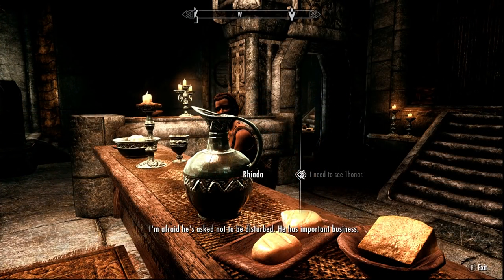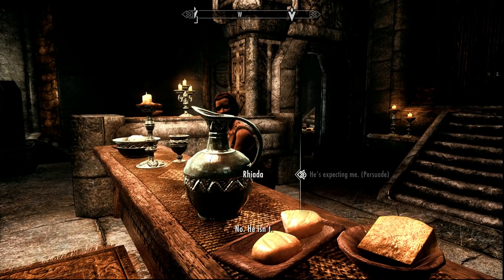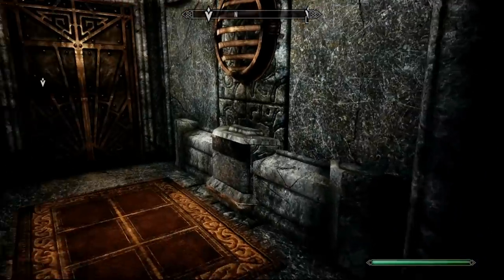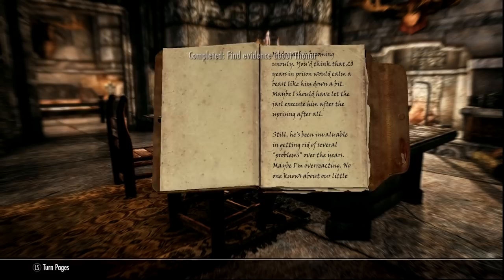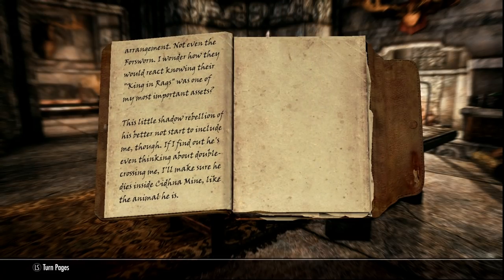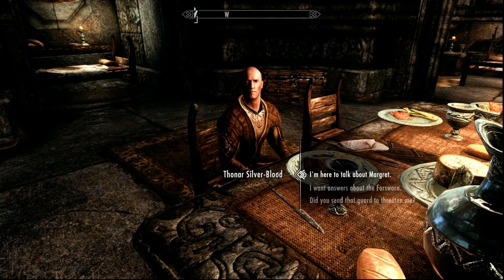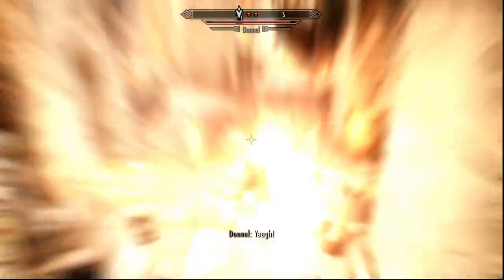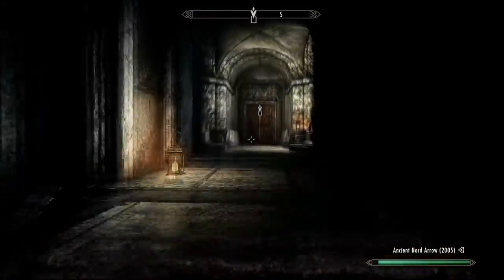There are two ways to approach this — one avoids conflict, the other is more bloody. Ask Riala to see Thonar; she'll say he's not to be disturbed, so you can intimidate, bribe, or persuade her. Alternatively, head inside to the door on the left and pick the lock, or pickpocket her for the key. Once open, save the game. The easiest approach to avoid bloodshed is to pickpocket Thonar's journal and read it from his inventory — it updates the quest and informs you he's been keeping the King of the Forsworn imprisoned in the mine to control them. To avoid everyone dying, just read the journal and leave the building immediately.